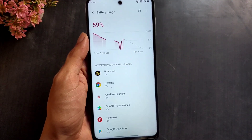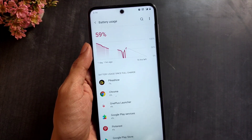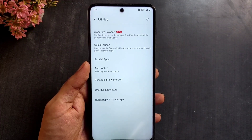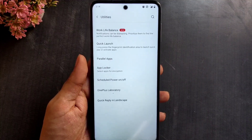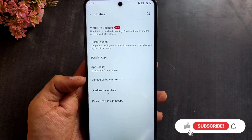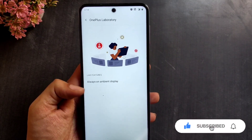I tried changing SELinux mode to enforcing and the battery suddenly dropped to zero, so don't try to change SELinux mode. In the utilities section of settings there is OnePlus Lab, under which there's only one feature — AOD — for now.